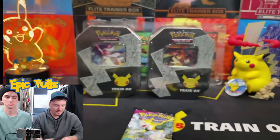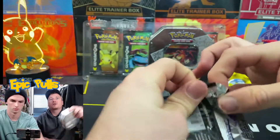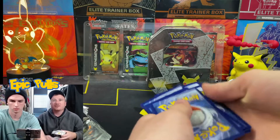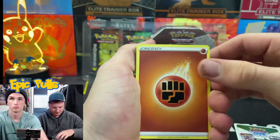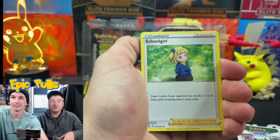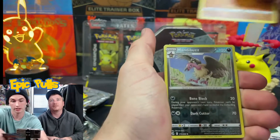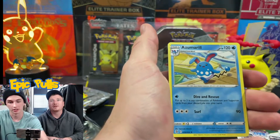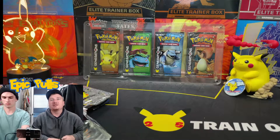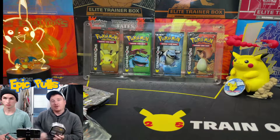Final pack for the Fusion Strike opening, and then we're going to crack back into some Celebrations — crack these tins open to see if we can complete our Celebrations Master Set. We got a Fighting Energy, a Porygon, a Schoolgirl trainer, Phantump, Snorlax, a Snom, a Dreepy, a Metagross, a Reverse Holo Mandibuzz, and a Non-Holo Azumarill. So one V card hit out of those six packs — nothing too crazy from the Fusion Strike packs.